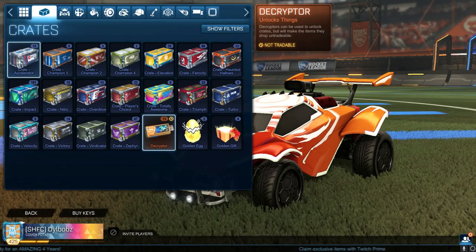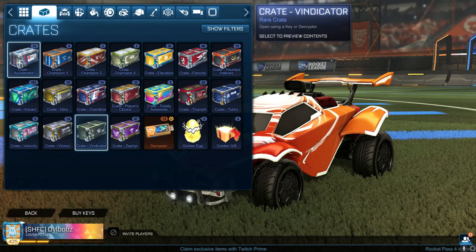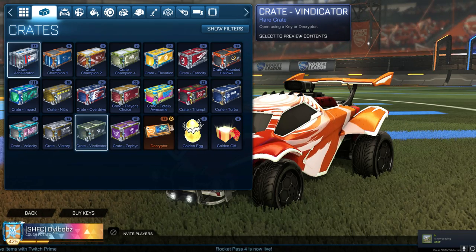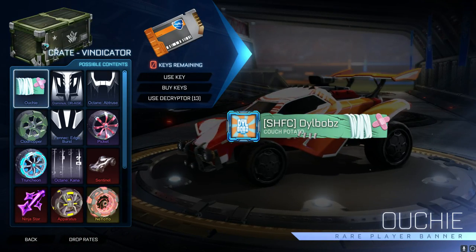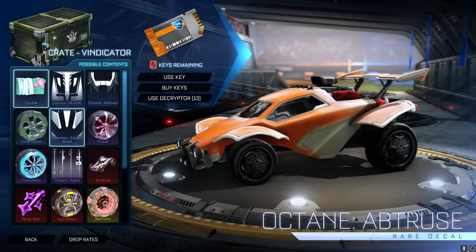What's going on guys, DillBOBS and welcome back to a brand new video here on the channel. Today we're going to be looking at the brand new Vindicator crate. This is going to be my first reaction — the crate's just come out. I've got my hands on one and we're going to have a look at these items together. Bearing in mind, this is the last crate ever to be on Rocket League officially. So let's check this thing out.